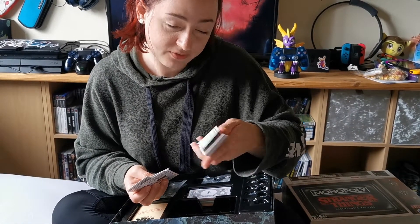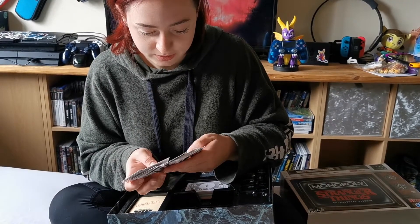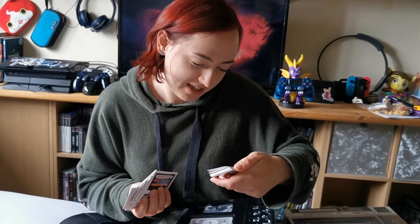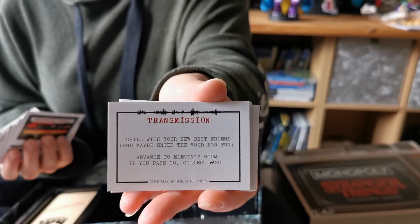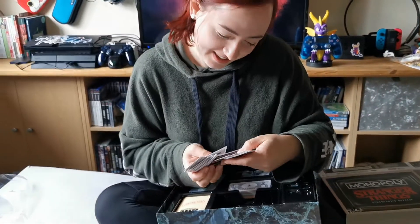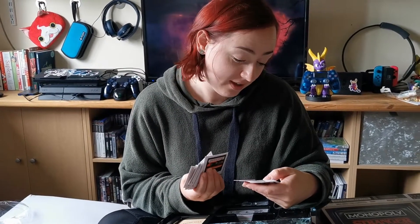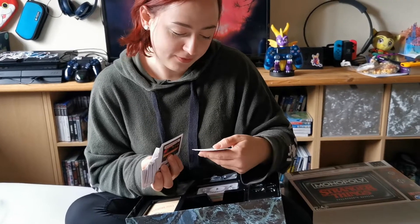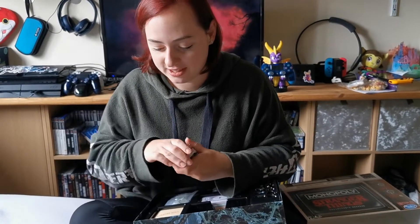Transmission. Prepare for a wild ride. Advance to the fairground. I'm guessing these are like your wild cards. Chill with your new best friend and maybe enter the void for fun — I like that one. You inspect Will's body at the morgue — it's a fake, he's still alive. There's a spoiler alert! It's got loads of fun ones that are all related to the story and the locations in the series.